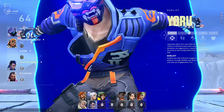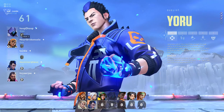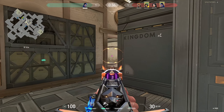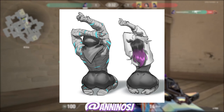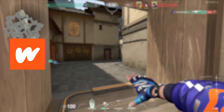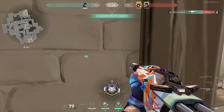Riot Games just blessed us with another Valorant agent and he's probably my favorite so far — finally a Valorant agent who's a spawn of two in-game characters, Omen and Reyna. Just imagine the fan fiction starting to pop off right now. Anyways, you're probably here for a guide.